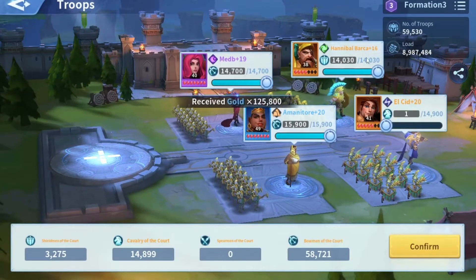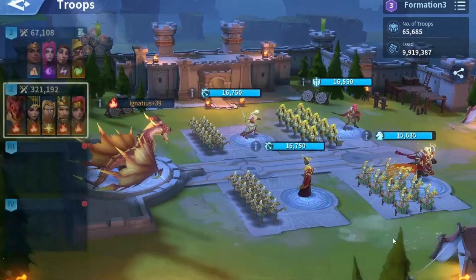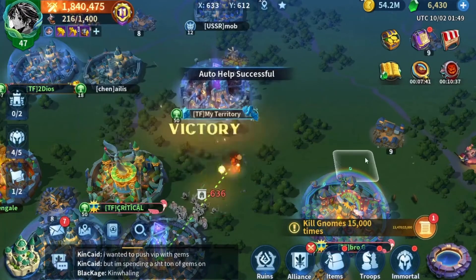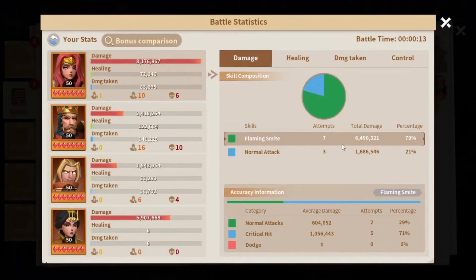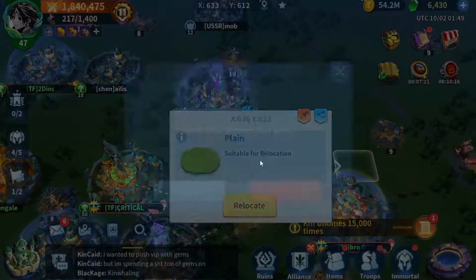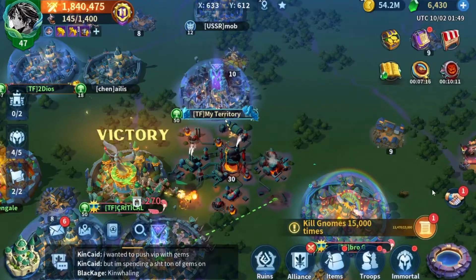We just finished a kill event on the server and I'm already out of troops. Mainly it's Hippo and Hippolyta who finish the fights. As you can see, Hippolyta just cast one skill — Flaming Smite. Empress Woo didn't even get to cast her skill, just one cast of Death Breath and one cast of Chase — that was enough to finish the fight.